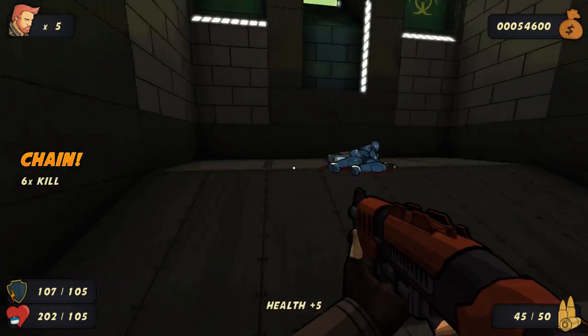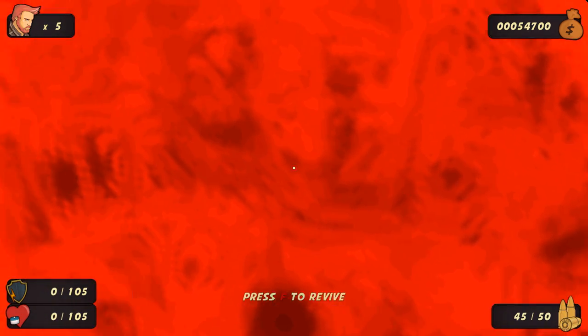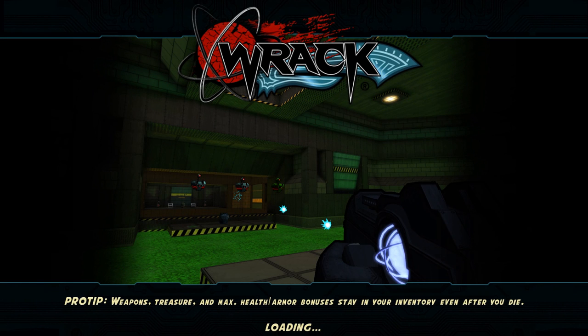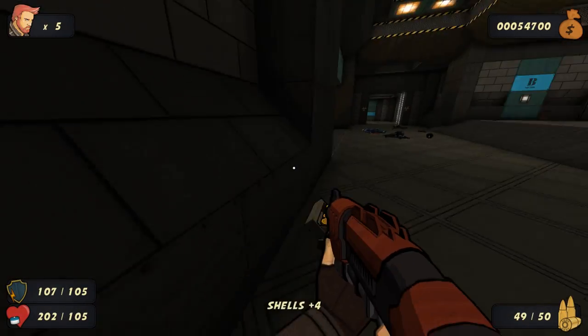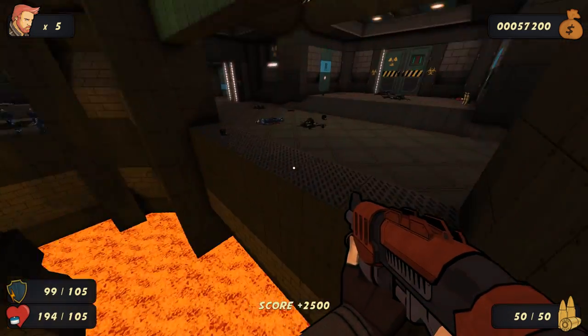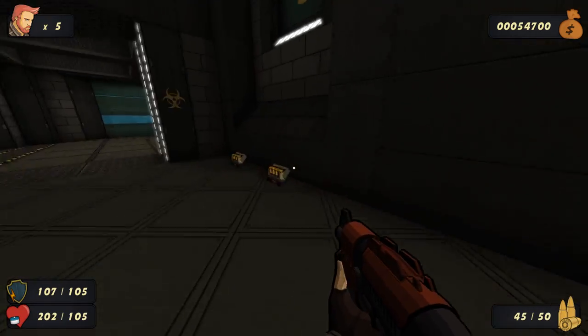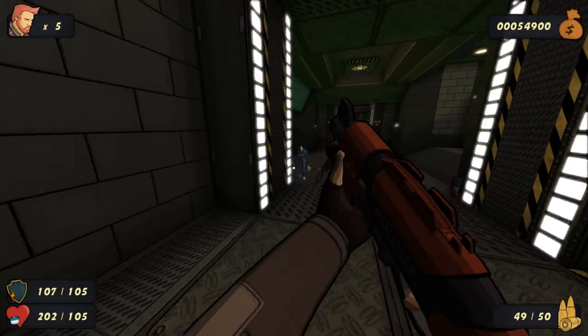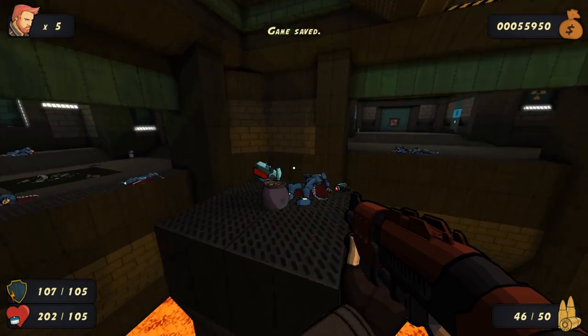I'm getting combos right now — that's a six chain kill. There's gold in there — can I jump to it? I got revived and it brings me back to the beginning of the level, or I could just load it up because I saved before. It really depends on your preference — for me I'm fine with quick saving. But if you want to play through the game using the live system, it does have checkpoints. It does have a checkpoint system — I just hadn't progressed far enough to trigger it.